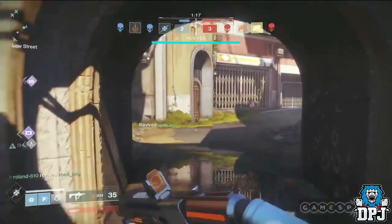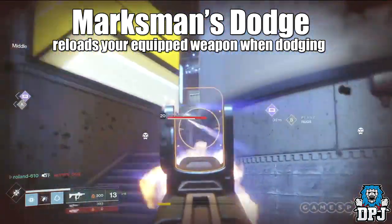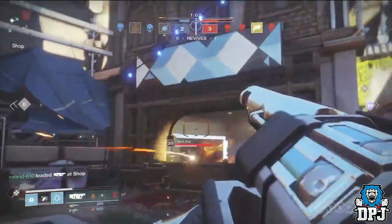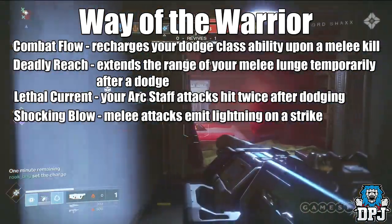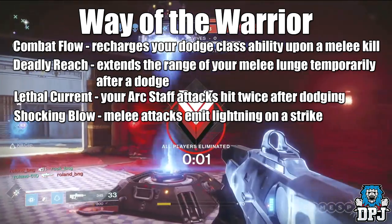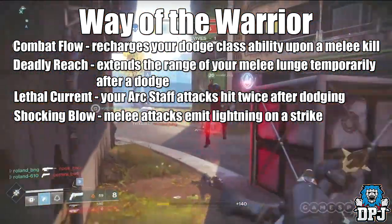The third ability is the same across the board — it has basically what we know as the Shade Step: the Marksman Dodge which reloads your equipped weapon when dodging, or the Gambler's Dodge which generates melee energy when you dodge near enemies. The Way of the Warrior path offers: Combat Flow — recharges your dodge upon a melee kill; Deadly Reach — extends the range of your melee lunge temporarily after a dodge; Lethal Current — your Arc Staff attacks hit twice after dodging; and Shocking Blow — melee attacks emit lightning on a strike.